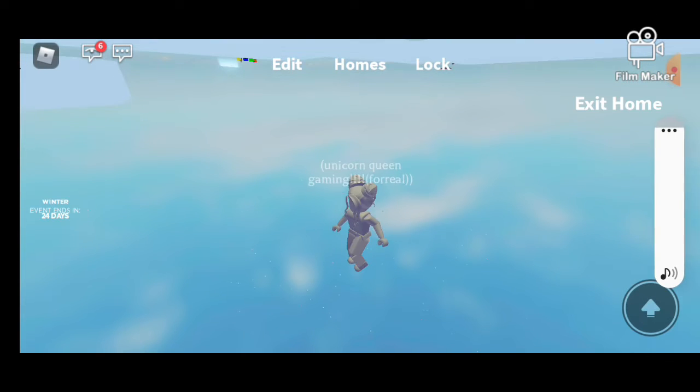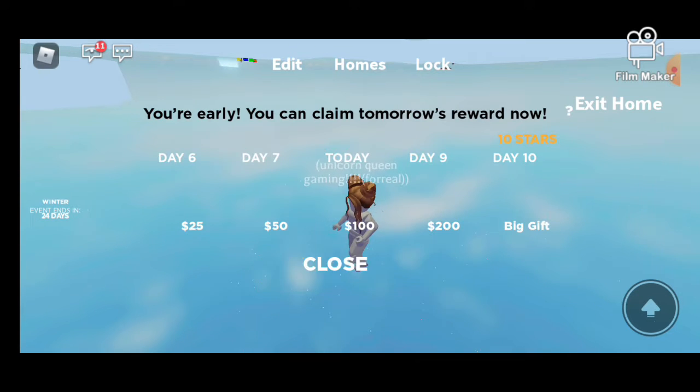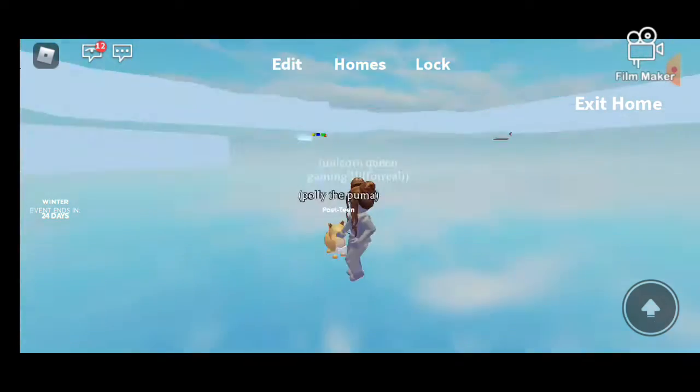I am logging in to Adopt Me, it's still loading. Okay, I'll be right back — never mind, it's loading. I see chat. Okay, I'm in the game. Hold up one second — no thanks, I'll claim my — why is this so laggy?